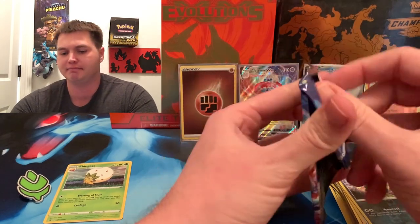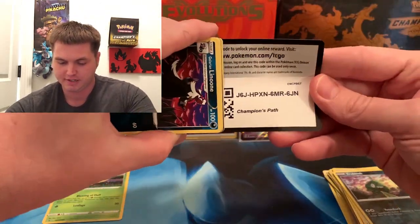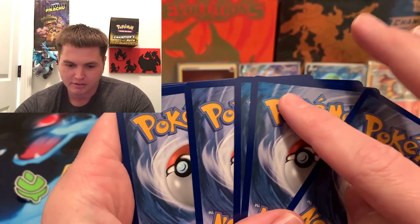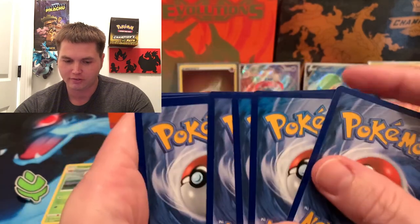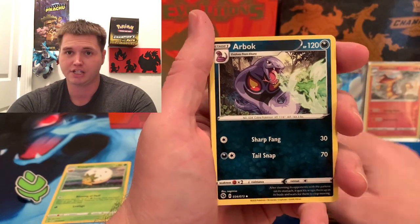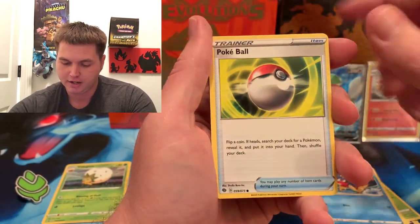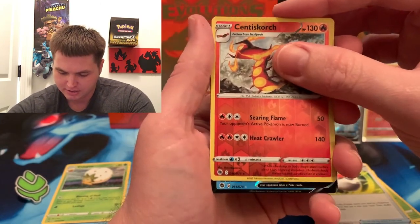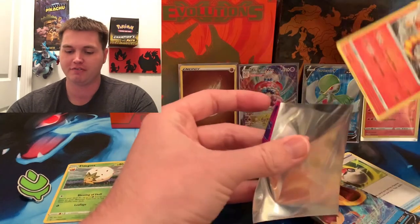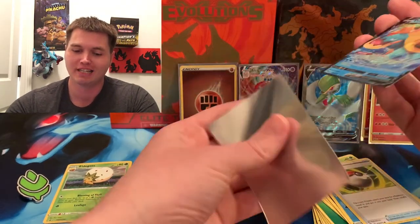I feel like they don't even need to do a holo in every pack — just cut the price to like $4 a pack instead of five. Those are way too common. Look at this blue on the back, that's some weird stuff. Last pack: Arbok, Sharpedo, Sonya, Lion, Weedle, Ekans, Carvana, Pokeball, Cinescorch Reverse again — and a Dreadnought V. That's my third or fourth Dreadnought V, the most common card I've gotten so far.